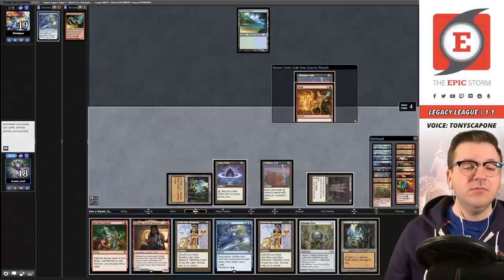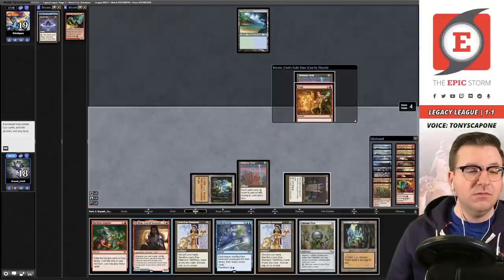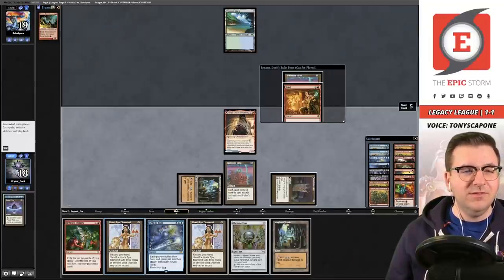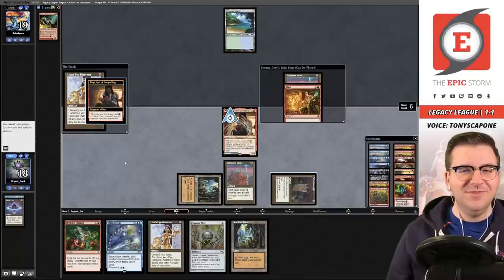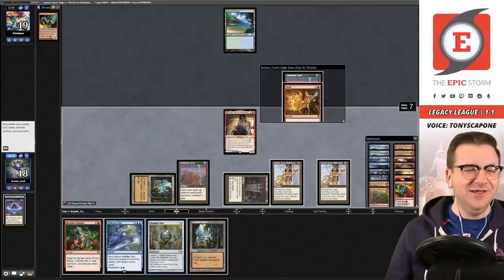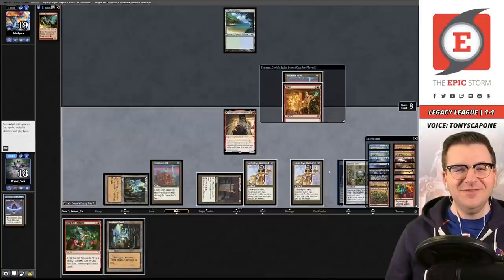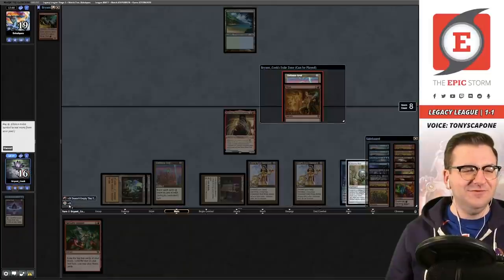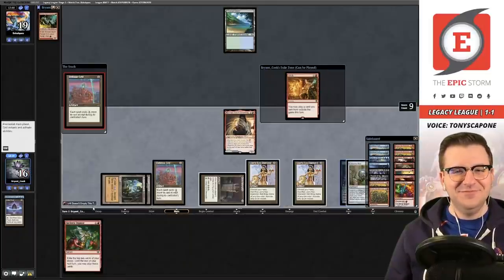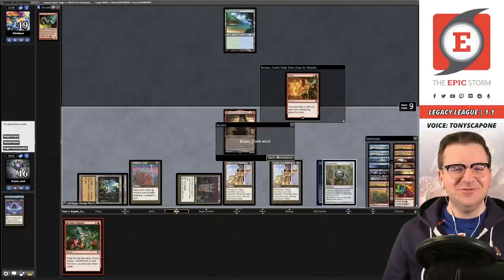We're one shy of Peer into the Abyss, but wait — I think this is just a win with Burning Wish! We also have Horn into Echo, and we could Peer and play our entire deck. There are a lot of different ways to skin a cat. Tony wins with the Burning Wish line — and that was game two. We won that one.